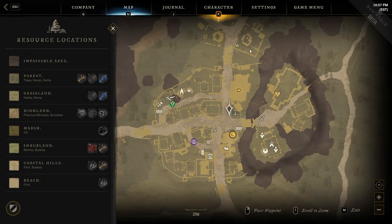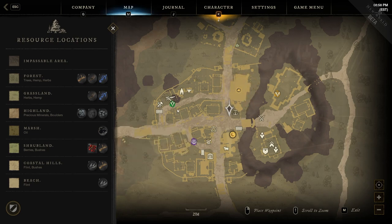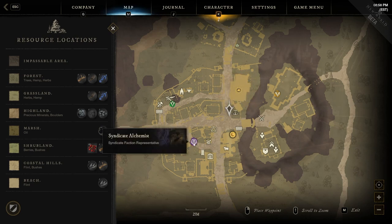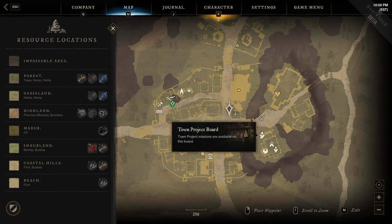Within each hamlet or main town, if you zoom in on the map you can actually see where everything is located — the kitchen, outfitting station, loom, faction representative, town board, and so on. The town board is where you get your missions. Until level 25, you'll want to do both faction missions and town board missions. The town board gives quests like collecting wood, gathering resources, or crafting potions.